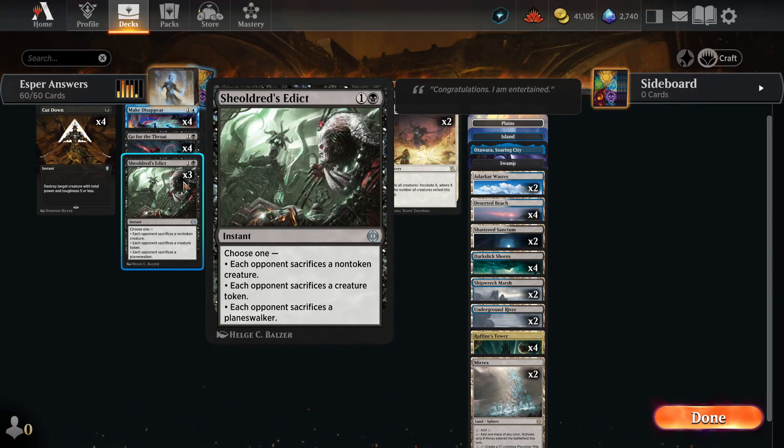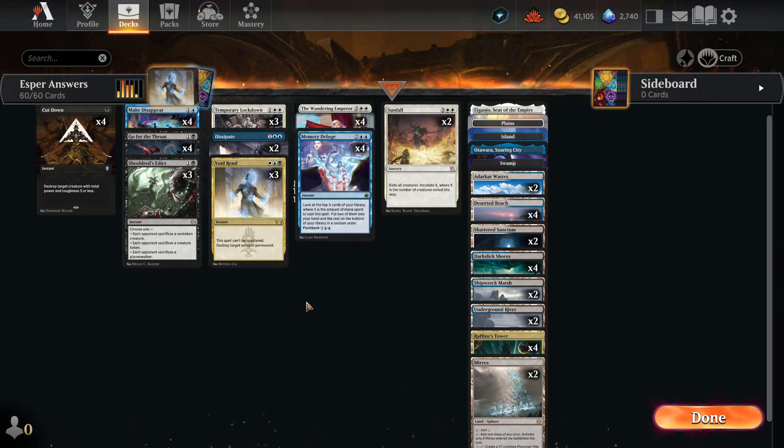Shieldruss Edict is great for getting around ward if our opponent plays like a Graveyard Trespasser or a Phyrexian Fleshgorger. It's also great for getting rid of Planeswalkers if our opponent plays Planeswalkers. So Shieldruss Edict is a double-sided card in that kind of fashion — it's not actually double-sided, I don't know what I'm saying anymore.